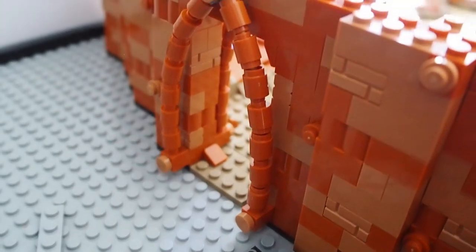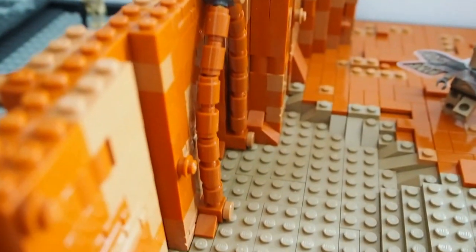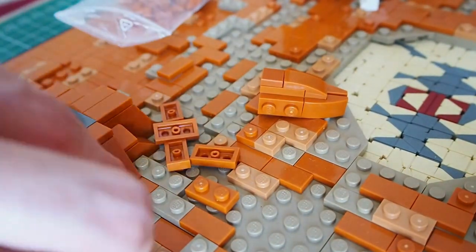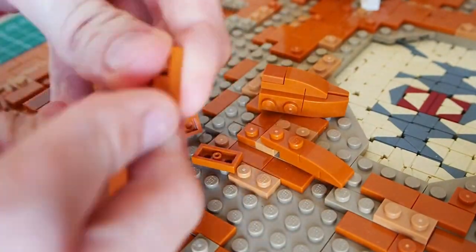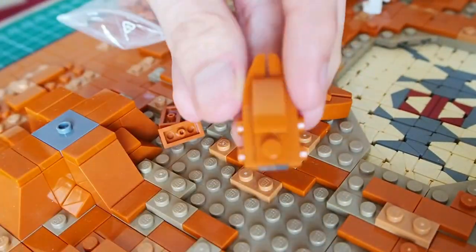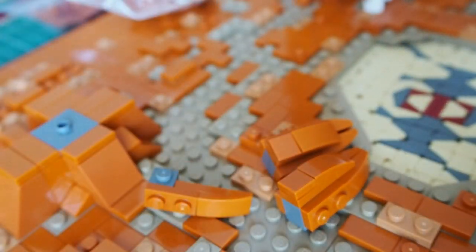I'm really happy that I went with the same door design — it looks really good. The next thing I'll be building is a little balcony. It's a nice idea to spice up the wall that separates the catacombs with the droid factory even more, so that's what I'm building right now.